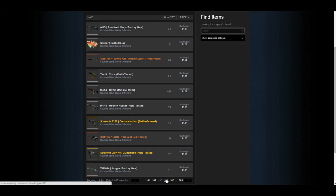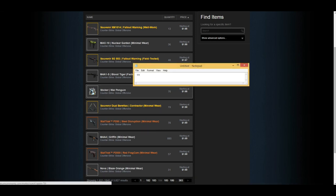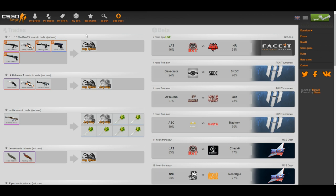Step two is finding the items in that price range that you want to trade up for. Step three is simply going on to CS:GO Lounge — csgolounge.com. Once you're at CS:GO Lounge, sign in using your Steam account. This is a trusted website, so you don't have to worry about getting your account phished — it's a legit website that a lot of people use.